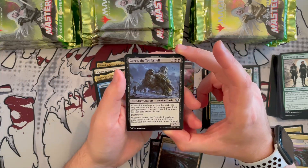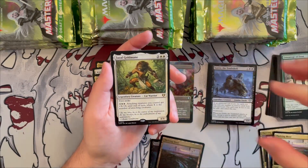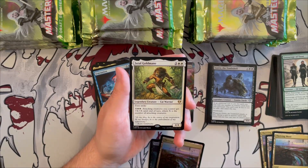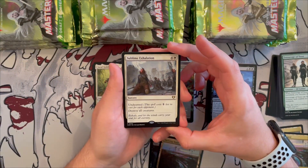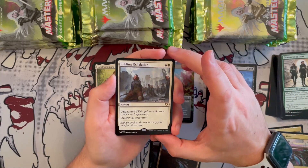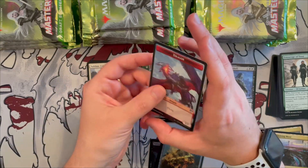Gorex also has deathtouch, and whenever it attacks or dies you choose a card at random exiled with it and put it into its owner's hand — so you don't lose the exiled cards. Great rare downshifted to uncommon, really good for reanimating. Gahiji, Honored One is a 4/4 cat warrior with first strike — pay three generic and two white, and attacking creatures you control get +X/+X until end of turn where X is the number of attacking creatures. Great for token decks. Sublime Exhalation is a sorcery with undaunted — costs one generic less for each opponent, so usually seven down to four — destroys all creatures. Very good removal.